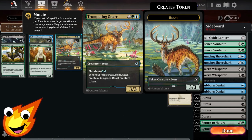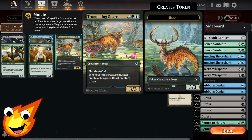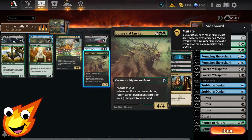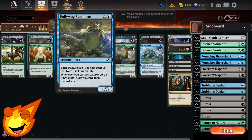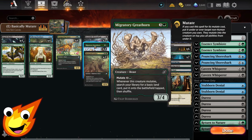In the three-drop slot, Trumpeting Gnar is a beast with a five-mana mutate cost. When it mutates, you create a 3/3 green beast creature token, helping you go wide as your creatures get bigger. In the four-drop slot, Boneyard Lurker is a nightmare beast 4/4 with mutate for four — when it mutates, you return a target permanent card from your graveyard to your hand, recovering cards you discard with Polywog Symbiote.